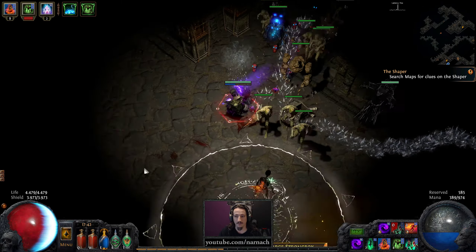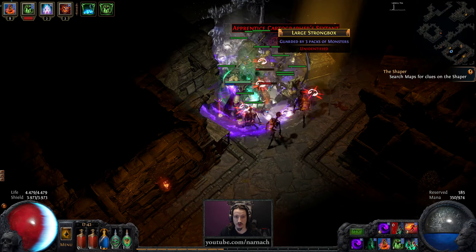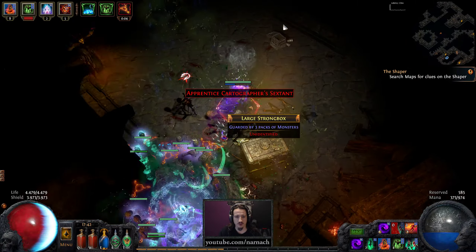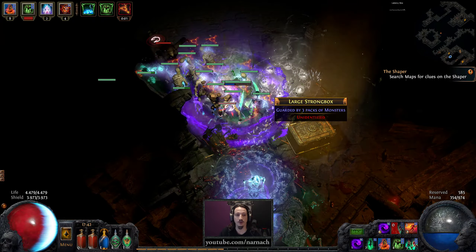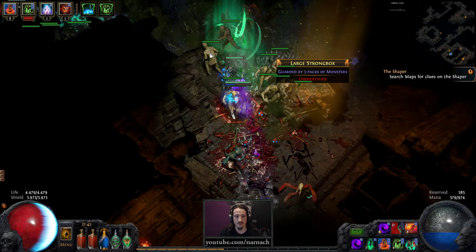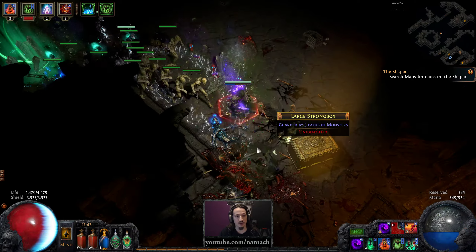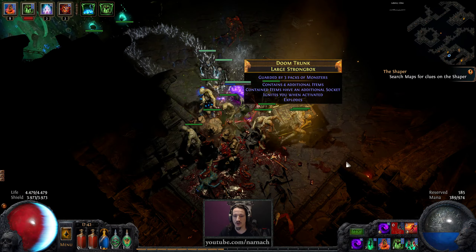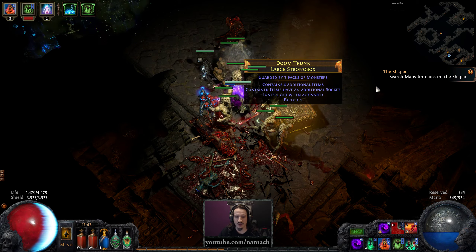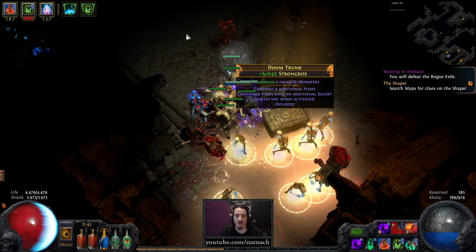This is gonna be fun. Let's deal with this strongbox. Apprentice Cartographer's Sextant — which reminds me, I think I had another one. Might actually be useful to start using them while we are still running white maps. Spark Mages also technically shoot projectiles. Let's have a look — four additional items with an additional socket. It ignites me when activated and it explodes. Double-checking which is the ignition fix — that's the mana flask, so that's okay.